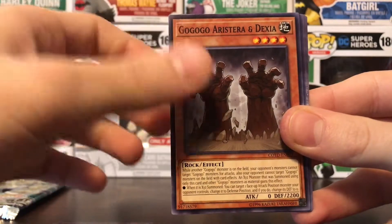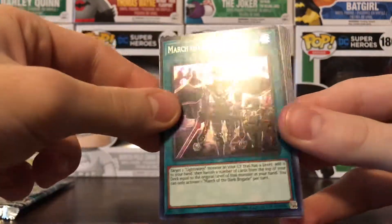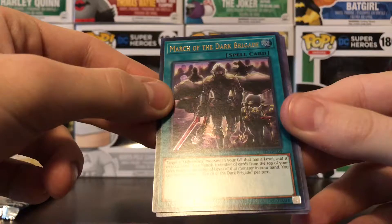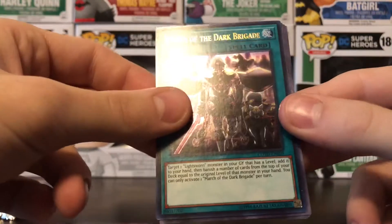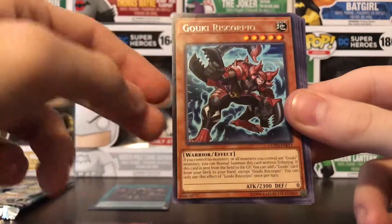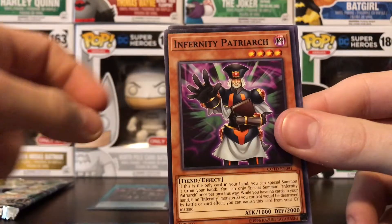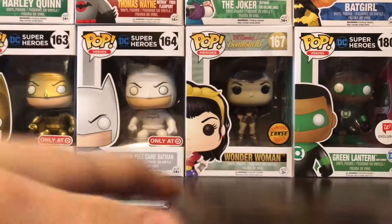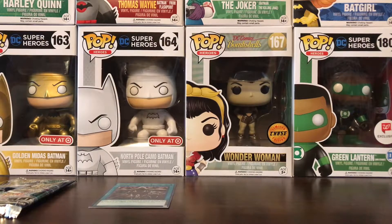Jack Wyvern, Defense Zone, Chosen by the World Chalice, Go Go Go Arestera and Dexia — it's like the same cards. Oh, now that's a good one — March of the Dark Brigade, ultra rare! That's a nice one, I'm gonna put that off to the side. Koki Re, Scorpio, Smile Universe, Infernity Patriarch, and Wicked Acolyte Chilam Sabac.